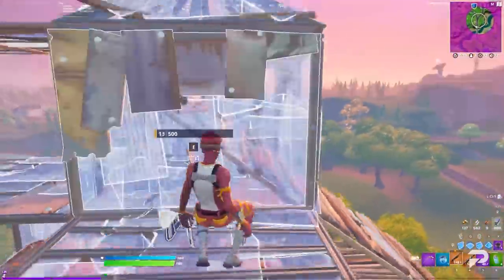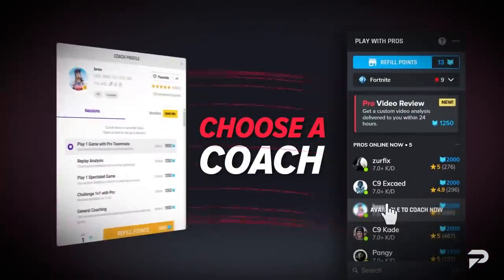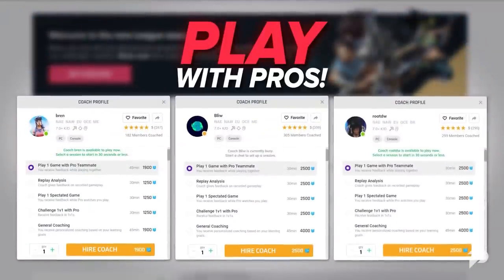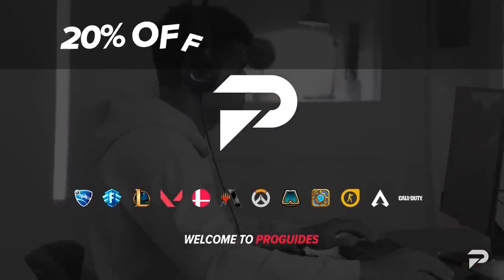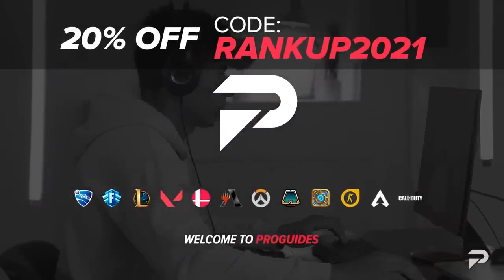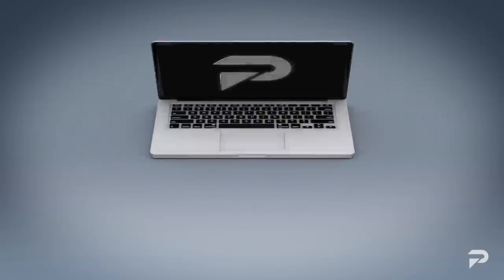Fortnite has become more and more mechanically demanding, and that's why ProGuides has the best one-on-one coaching in the world. Our top coaches are trained to help you get better step-by-step, and we're running a 20% discount using code RANKUP2021. Visit the link down below or the top right corner.